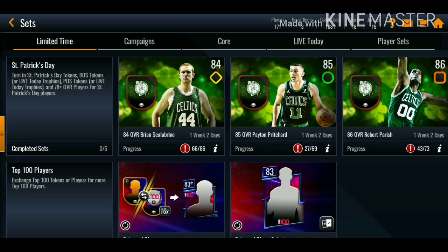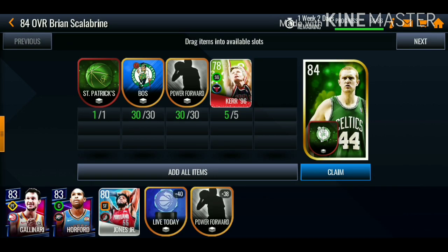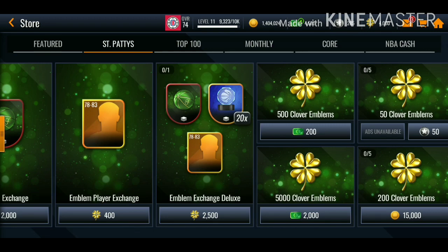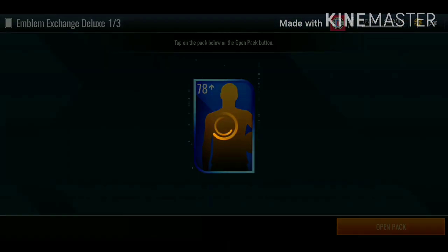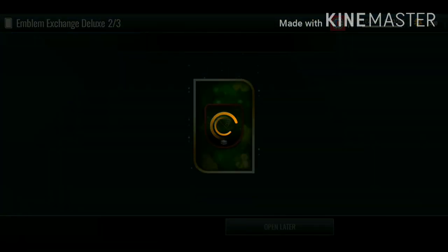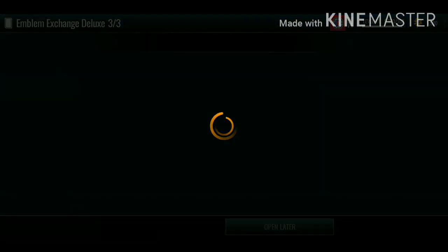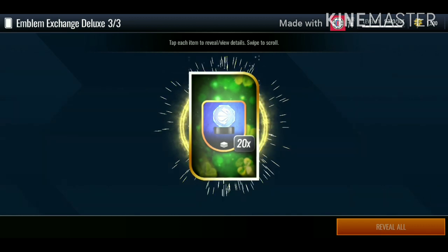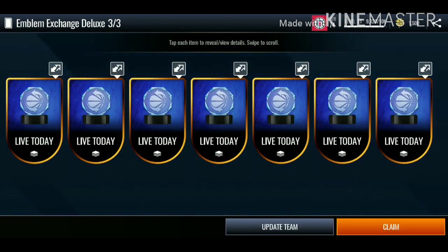Let me know down in the comments what master you guys are grinding for. In today's video we're also going to be claiming the 84 Brian Scalabrine. I did end up losing the audio but I claimed the 84 Brian Scalabrine, so I'm going to be opening up this deluxe pack. We get LaMarcus Aldridge. You can also use these trophies for future promo sets, so make sure you stack these trophies up.